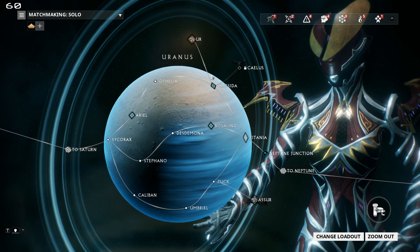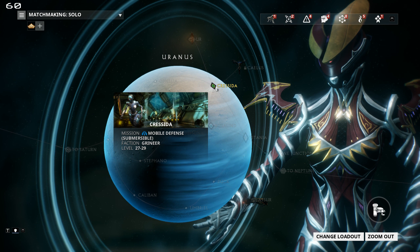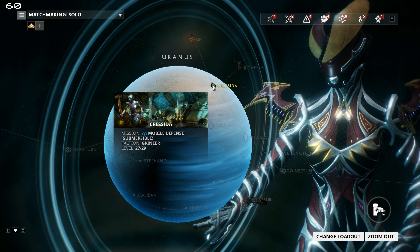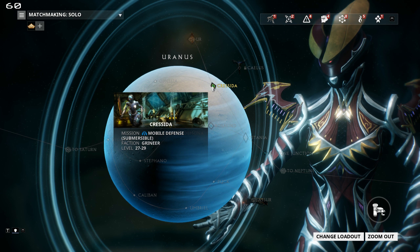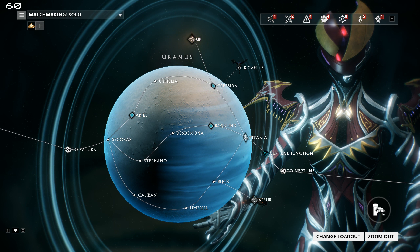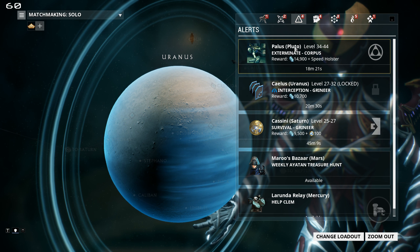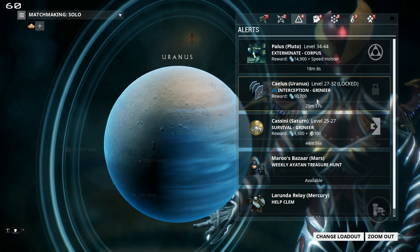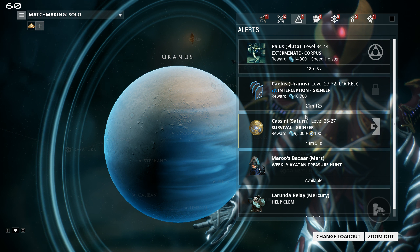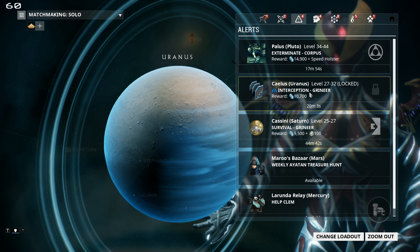This is one of the things where they remapped the star map since I explored it, and this is an inopportune placement of one of the previous nodes that wasn't particularly important. I'll just have to go unlock that at some point. Ideally, you explore your star chart enough that you don't ever see any alerts you couldn't choose to run — because if there's ever a really good alert with five minutes left, you want to be able to quickly join and get that reward rather than miss out because you have to unlock nodes.